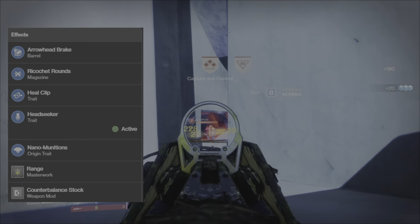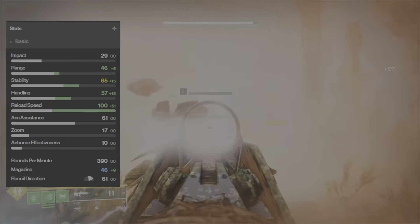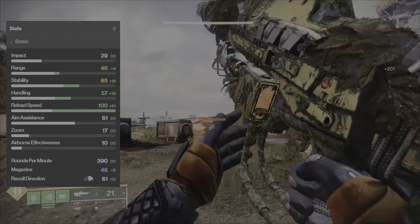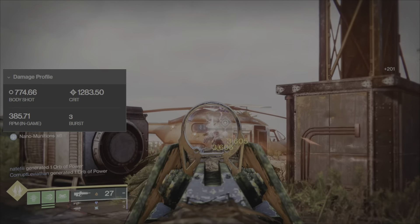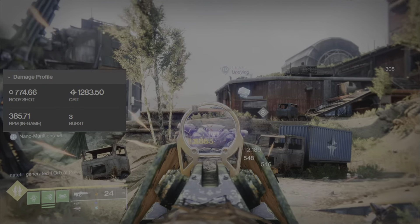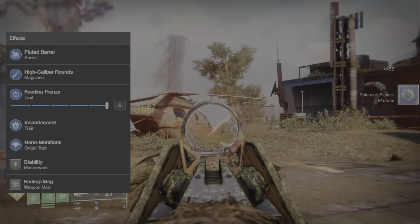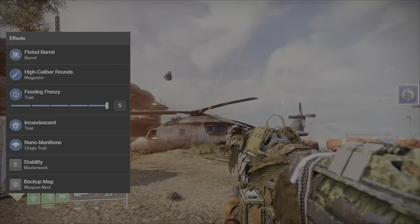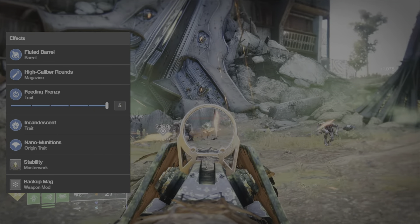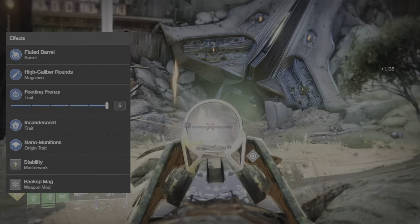We're also using the origin trait, a range masterwork, and a Counterbalance Stock weapon mod. The stats for our PvE god roll give us 46 range, 65 stability, 57 handling, 100 reload speed, and 46 in the magazine. For PvE damage we're looking at 1,283 per bullet to the crit and 774 per bullet to the body. For the barrel we're going with Fluted Barrel — plus 5 stability and plus 15 handling. For the magazine we're going with High Caliber Rounds — shots knock the target back further and slightly increase range by plus 5.